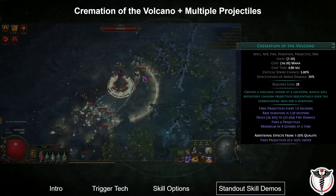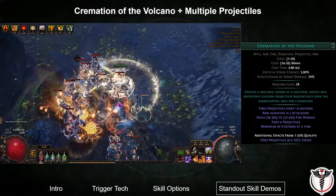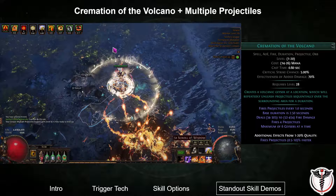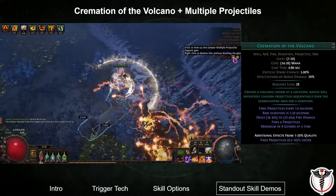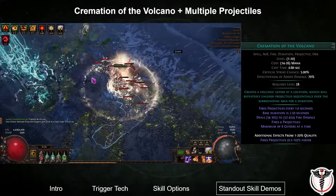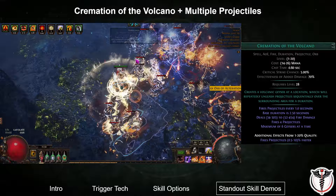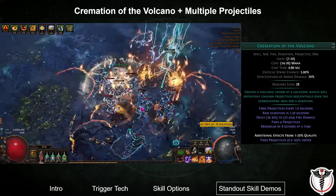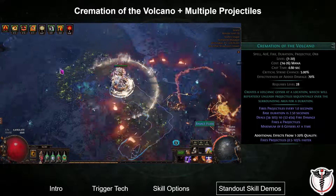I gave Cremation of the Volcano an honest attempt. This is the only version of Cremation that would work since it doesn't require corpse targeting, but it still underperformed. I felt like there was too much of a delay between proccing the volcano and the damage actually being done for the skill to be useful. Also, there are only a maximum of six volcanoes active at once, and since this setup can trigger almost four times a second, we're not getting the maximum effectiveness out of our trigger rate — we end up just overriding the old volcanoes.